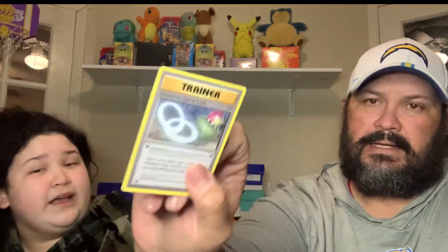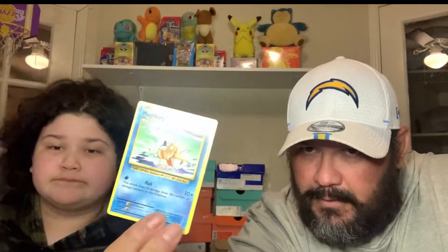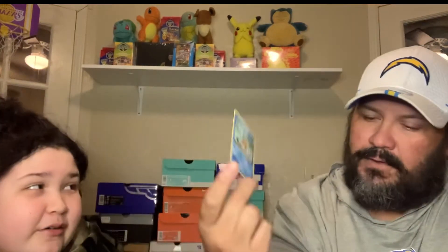Revive, trainer, Slowbro Spirit Link. I love Slowbro. Another one — Vulpix, Electrobuzz, Magikarp, Magikarp, Magikarp. I actually think the Magikarp in this set is one of the best ones out of all the other collector sets. I love the artwork on this Magikarp — it's really sick. Gastly, Gastly, Sandshrew, Polywag — last card. Polywag and...